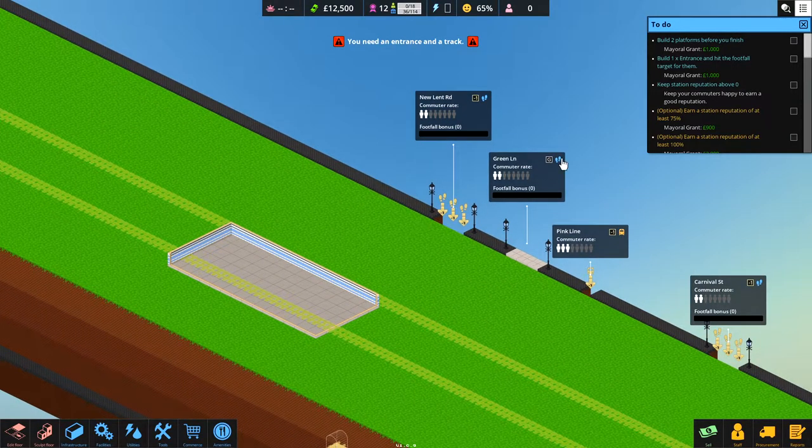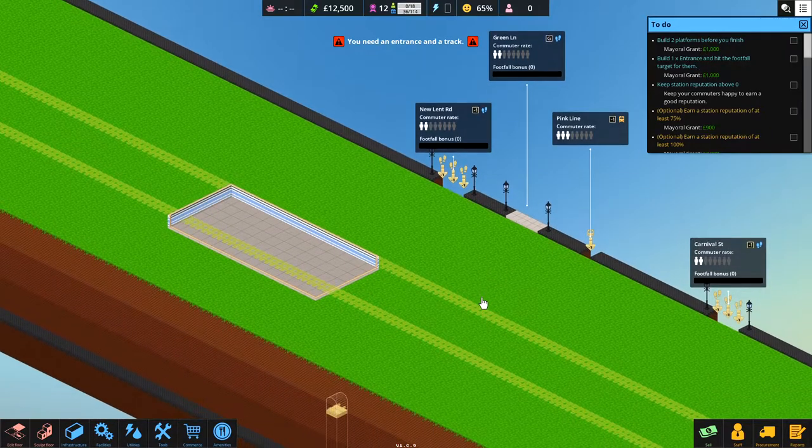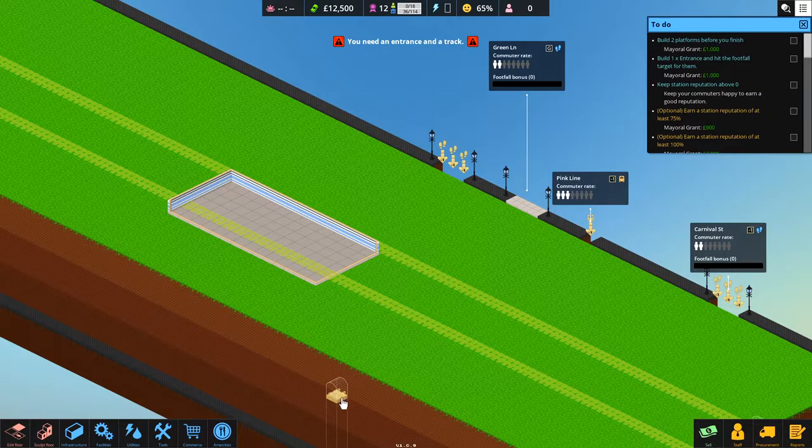Let's see what we've got to do. This time we have to build two platforms, not just one. We've got a choice of three platform positions. We need to build at least one entrance and hit the footfall targets - two commuters on one, three commuters on the other. We'll do the one on the ground level to make life easy, turn the existing building into a platform, then work our way downstairs and unlock escalators or staircases for the platform going left to right.